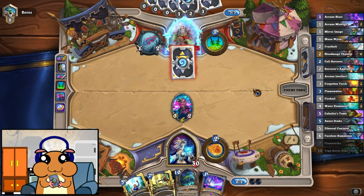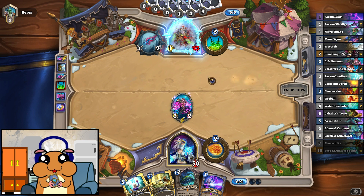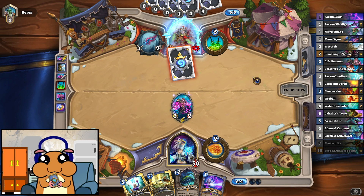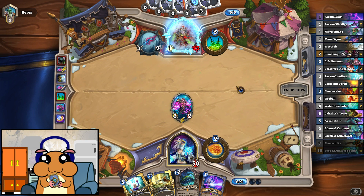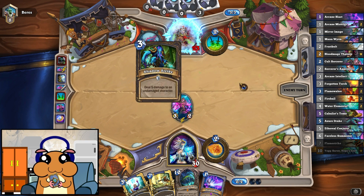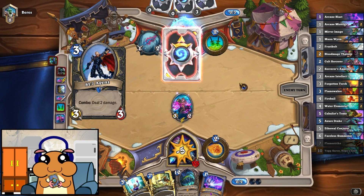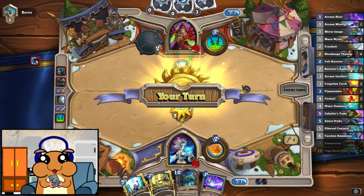Our objective is mainly to get him to low life as quickly as possible, so that we can use our spells as direct damage to finish him off. Preparation — whoa. He wouldn't need that for an Eviscerate. He went face with that. But he's out of cards.